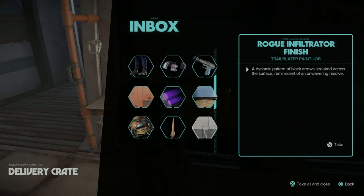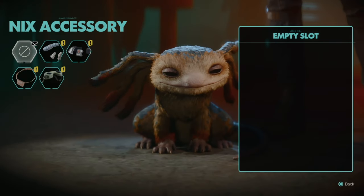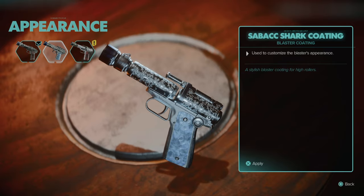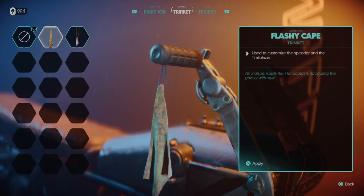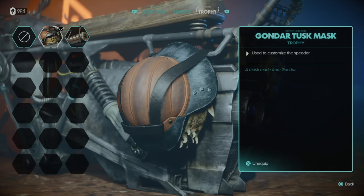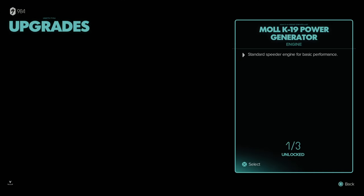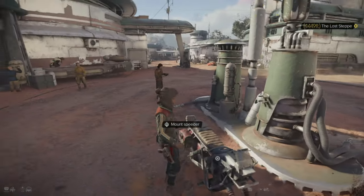I use a delivery crate and find loads of customization items. I check the wardrobe and customize Kay's appearance. I can customize Nyx as well — I like the little bag. Then I look at the speeder: there's a cape, a pendant, paint jobs, and even performance upgrades, though I don't have the parts yet. It's like the bike customization in Days Gone.